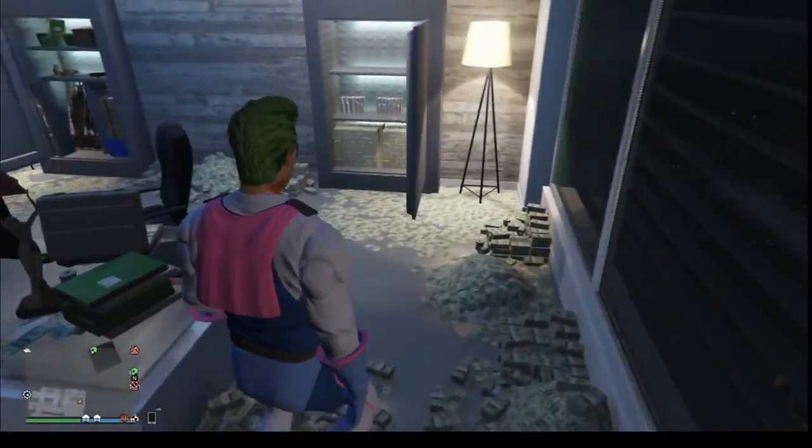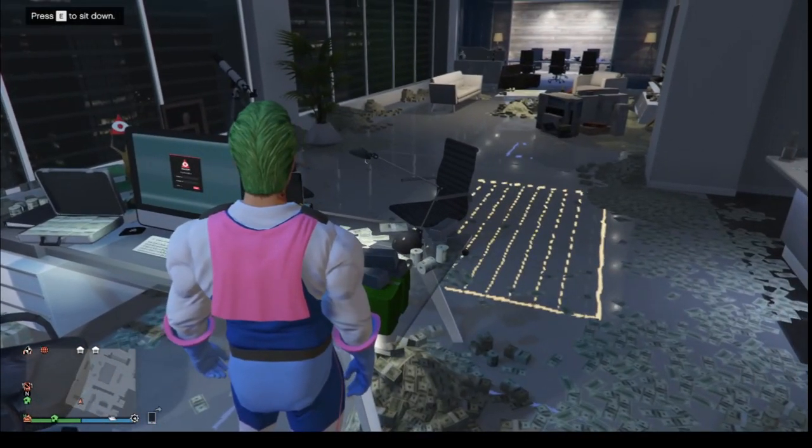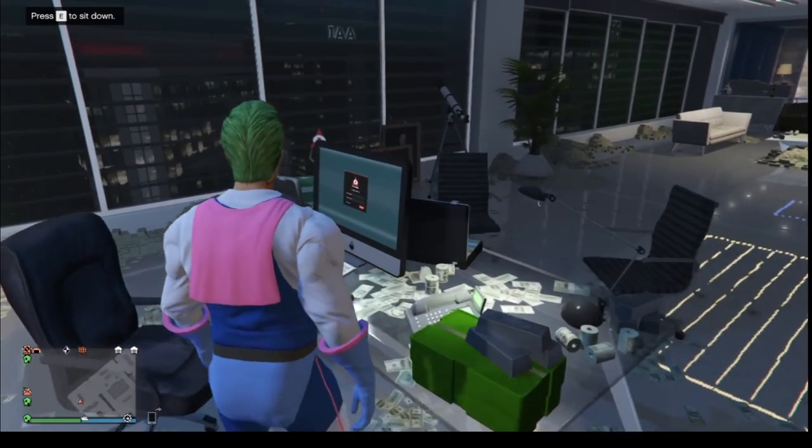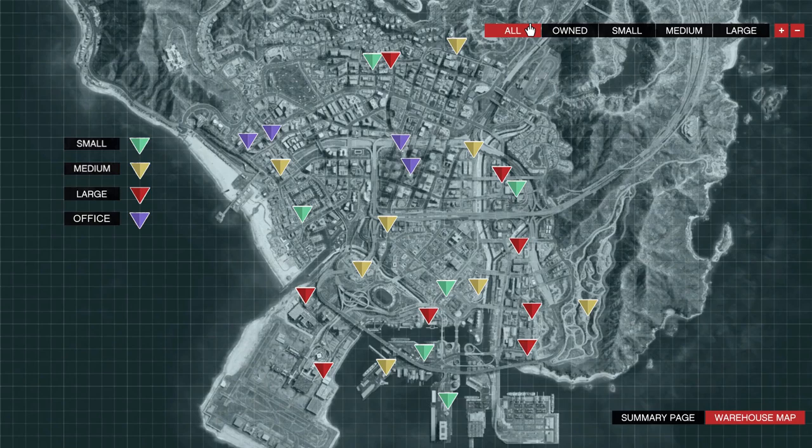Now I'm gonna show you guys the strategy for CEO crates. First you need to know a few things — one is your warehouse location, the other is your Maze Bank Tower location. When choosing a warehouse, I suggest getting a large warehouse, which is the max crates you can store. For location, if you're going to be soloing CEO sourcing crates, I recommend being close to your office.